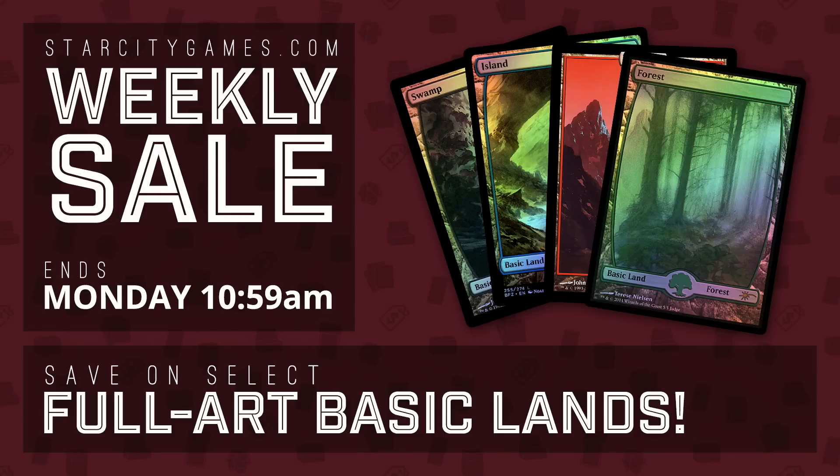Head over to StarCityGames.com every week — Monday at 11 o'clock Eastern Time, a new sale goes up. Right now, on sale: Full Art Basic Lands, Zendikar Basics, Un-Lands, Judge Promos, and more. Less than a day left, so if you want to get in on the sale, head over to the website and check back once a week to see what's new.